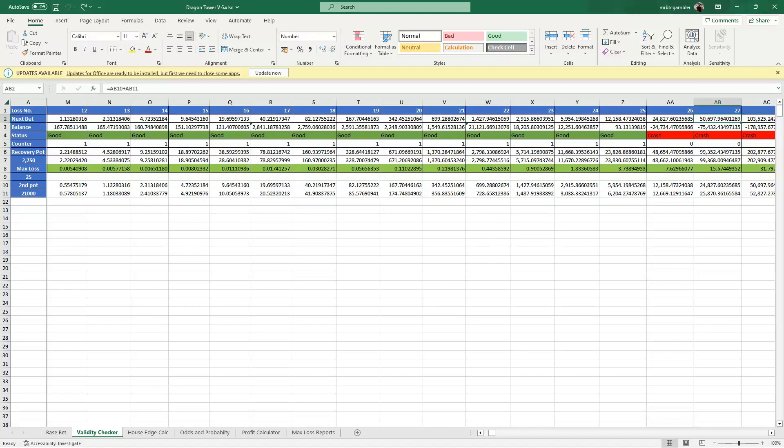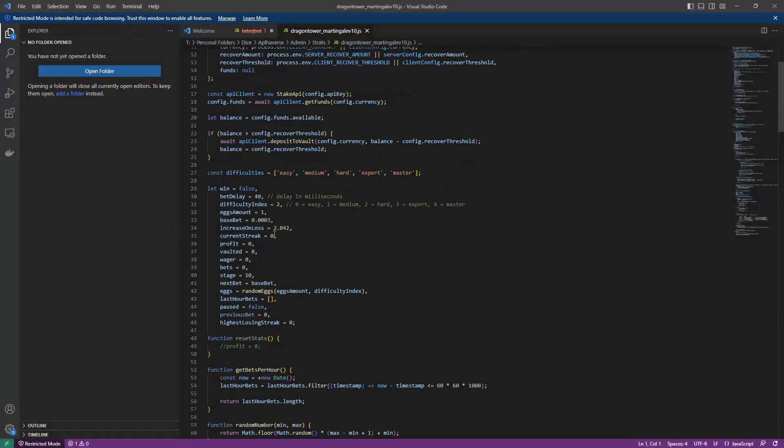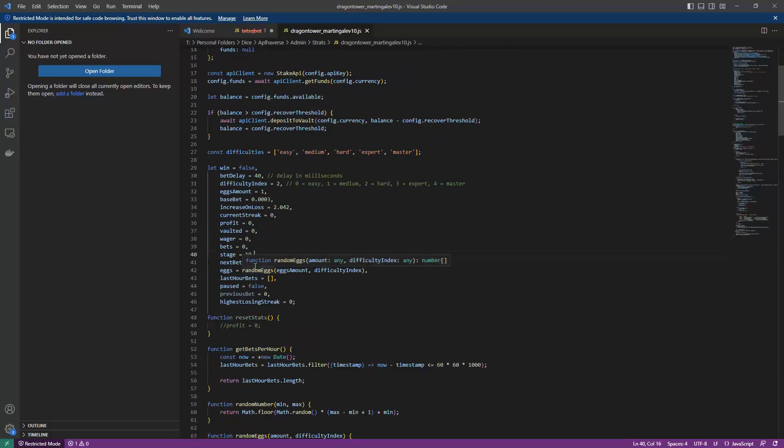Now the coding for that — I just want to show you some Visual Studio code. The bits we're interested in: one is the stage number, which is version 10. We're in difficulty level 2, which is hard, and the number of eggs we're choosing is 1. If you want to play around with this — if you want master mode or easy mode and you want it to go right to the top of the tower, you can change that. The number of eggs I think is 7 for the top. There's an oddity around calculating floating points in JavaScript — it seems to be a bug — that equates to 104.2%. It takes a little while to get your head around, but that is the only way I could get it to exactly simulate the numbers in Excel.